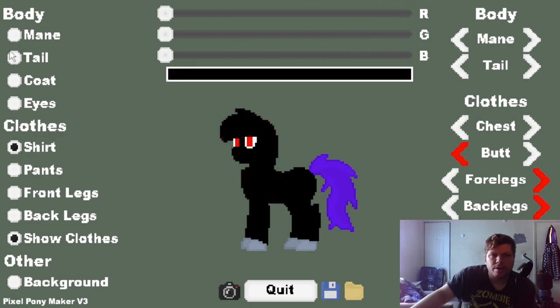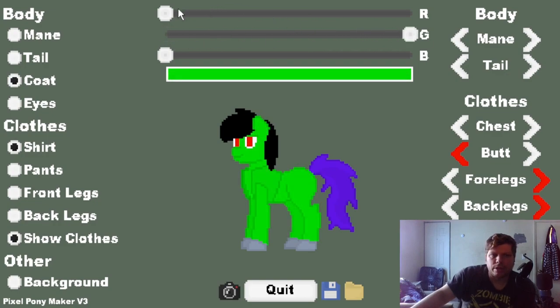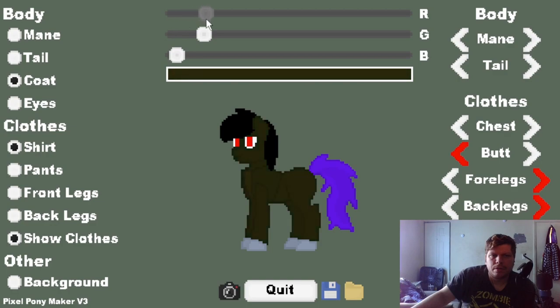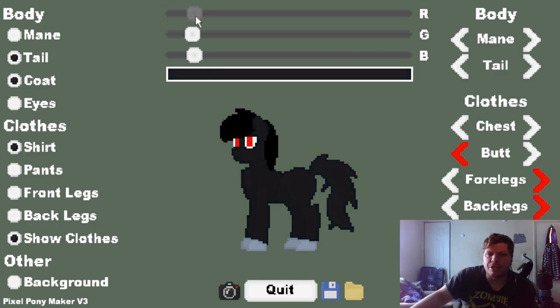The eyes are fine, we'll just stick with red eyes. Now we've got the coat — that's for the body color. It's like a white... no. I don't know if I can do that honestly. This is the closest we're gonna get to gray, but I want it closer to black. If we move it up a little bit... there we go, a dark gray! It took a little bit of brain power but we did it. Now for the tail — I want it all black, but I messed it up because I forgot to uncheck the coat.